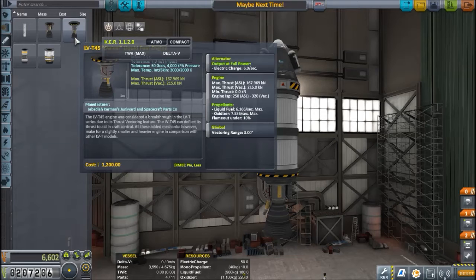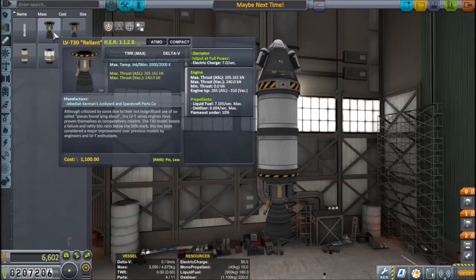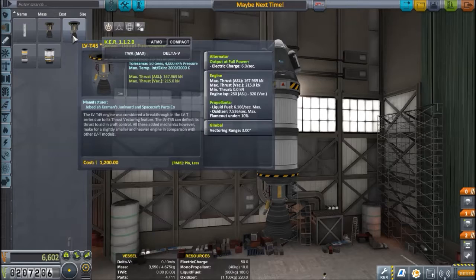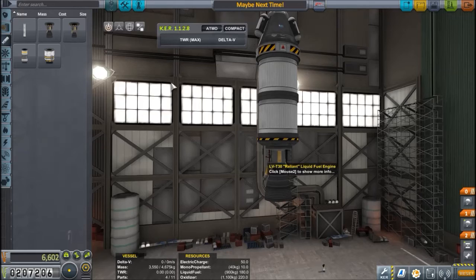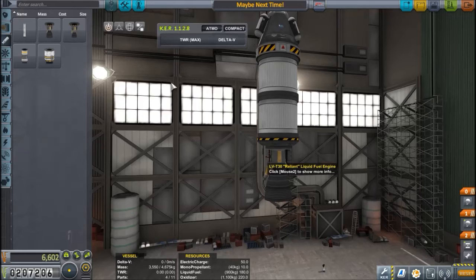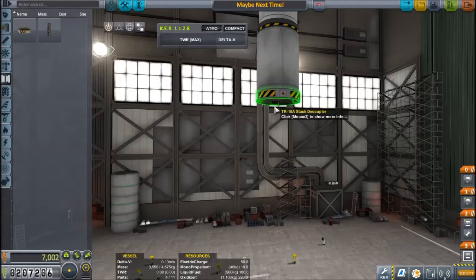Now we have two engines: the swivel, which has a gimbal vectoring range — this basically means this engine can steer, and the three degrees written in the vectoring range is how hard it can steer. The reliant has no gimbal, but if you look at the max thrust it's much higher, and it's even lighter than the swivel so it's more efficient. For stability the swivel is better, but the reliant is going to get us the oomph we need to get into orbit.